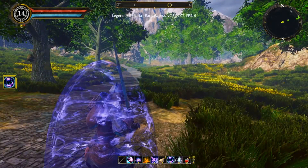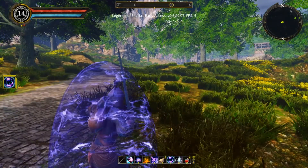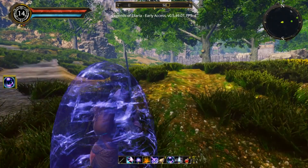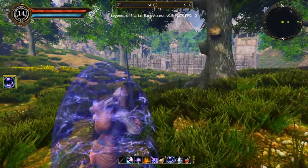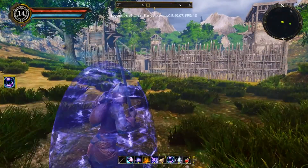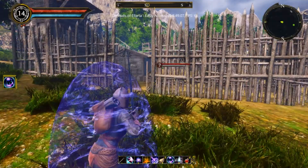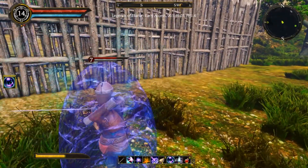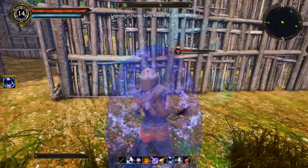Over here on the right is the wooden palisade — that's where their camp is, the camp that we have to raid. We just need to kill enough of them so that the game says we've done our bit. Here's where the game slows down a lot. Look at this though — I can just kill the invisible man. Isn't that cool? At least do some damage to him.